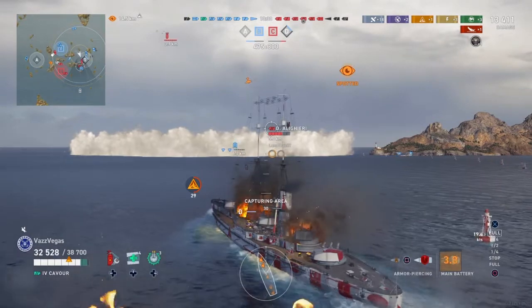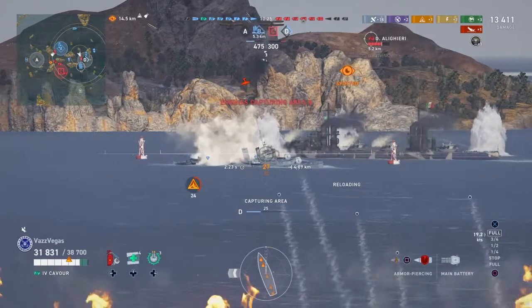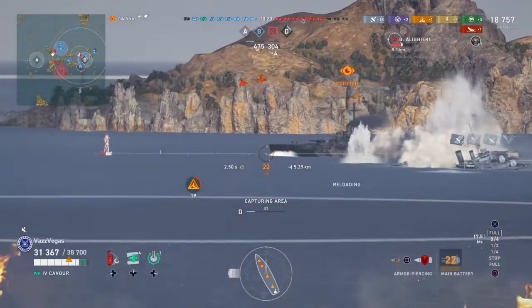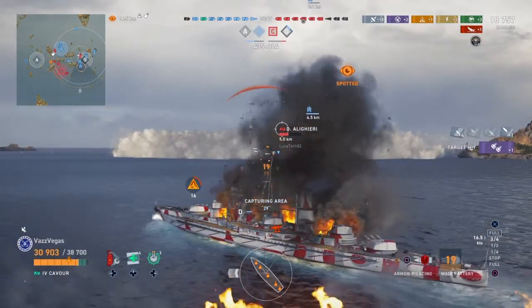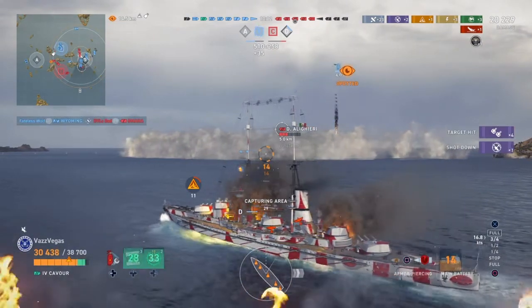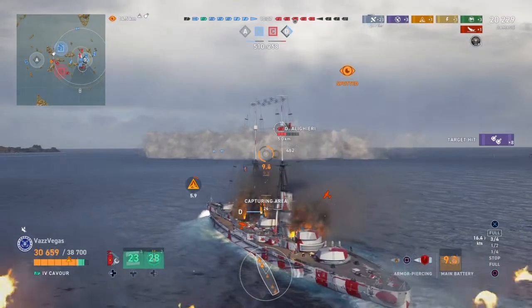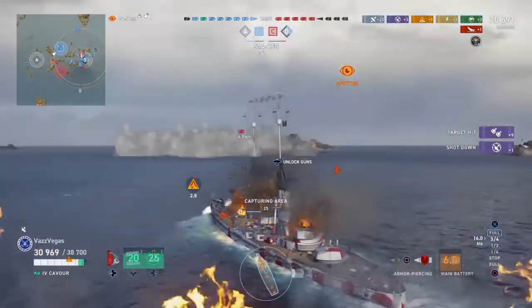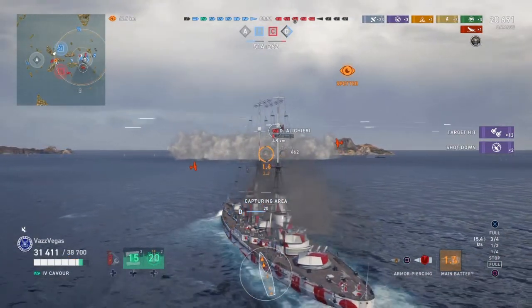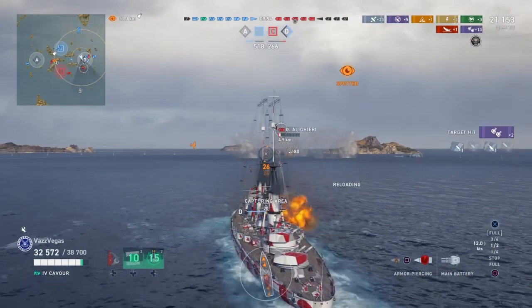And just in case he did get torps off, we point our bow towards him and keep sailing ahead. The Aljajiji is pushing forward broadside to us, so we swapped over to AP to take advantage of his broadside. I think our secondaries are actually hitting him more often than our main battery, which is kinda to be expected — and that's why we are this close. Because our secondaries are putting in some serious work on him. Holy smokes.